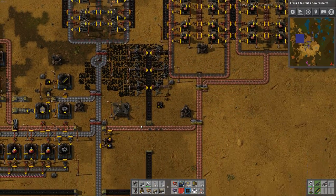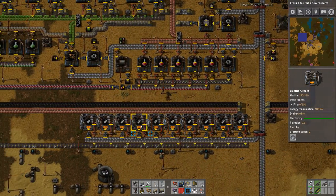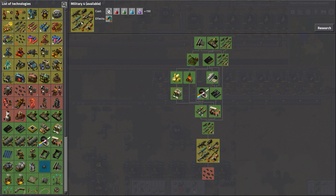Overall this looks pretty good. Right now it's just trying to get that throughput a bit more and work on manufacturing. Doing some more research wouldn't hurt. Piercing rounds for shotgun shells would help in the future - probably won't use that right away though. It'd be more for combat armor.